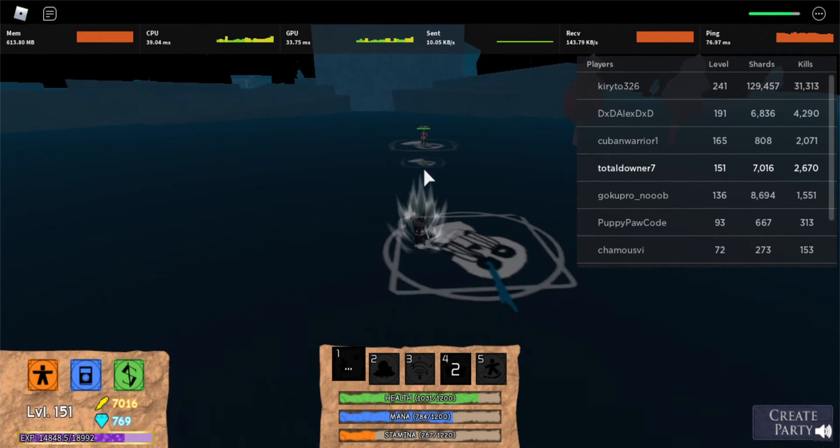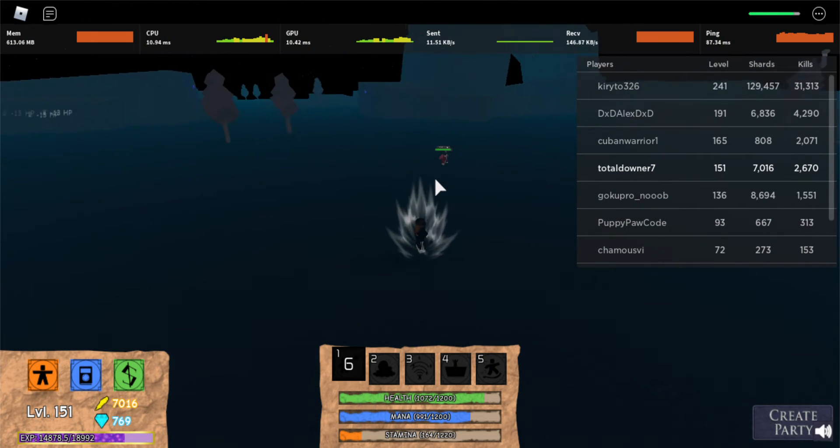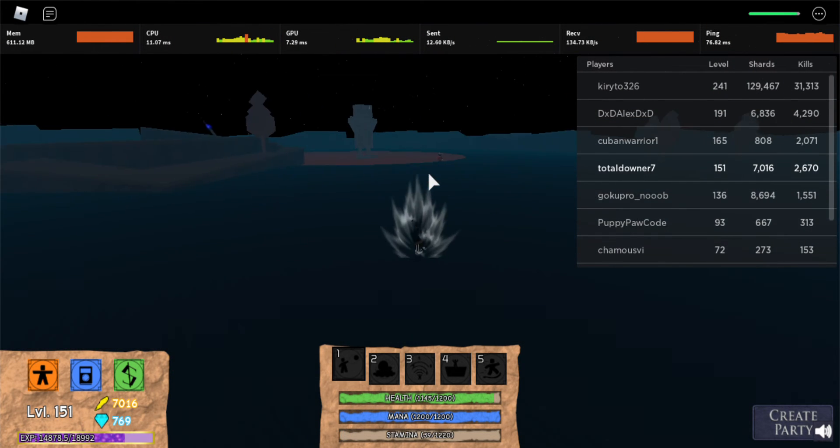Bones Rain — wherever your cursor is, it rains bones onto your opponent. Wherever your cursor is, that's where it rains bones.